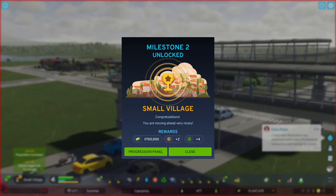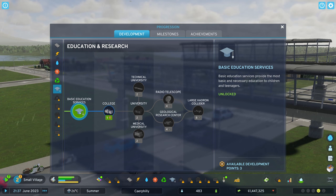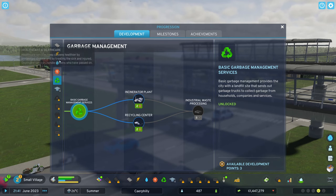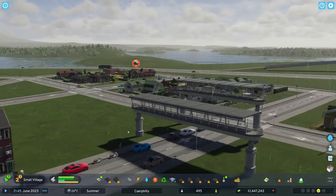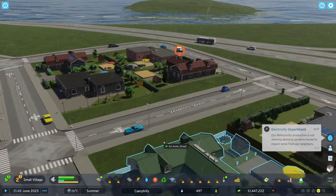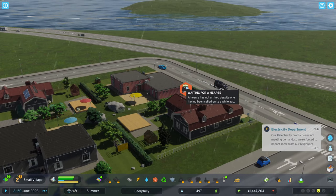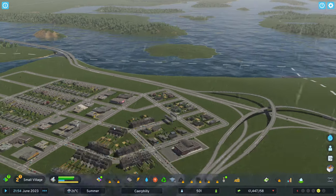Milestone two unlocked — Small Village! Congratulations, you're moving ahead very nicely. We've got a huge reward for that and loads of progression. I'm probably at a point now where I'm going to need to start buying stuff — education, incinerators, all of that. Wait — is that a crash over there? No, it says waiting for a hearse. Someone died.